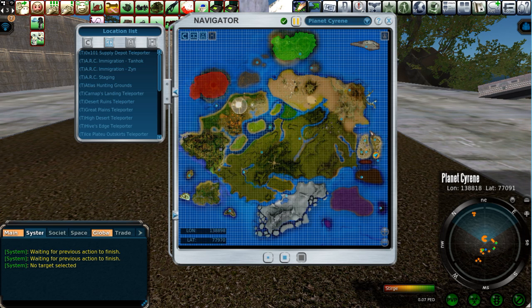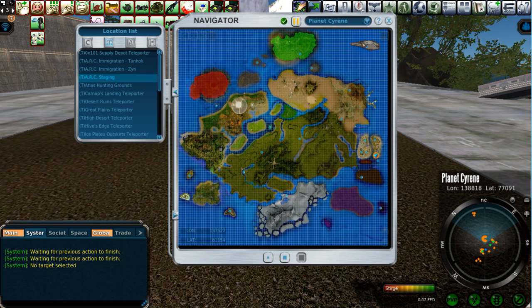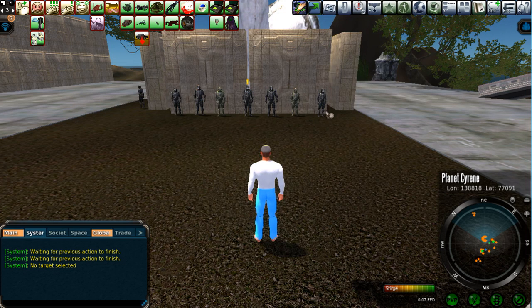Everything you're going to want to do to start when you first enter the planet's atmosphere — if you're not starting as a noob — you're going to enter at the Skylabs teleporter. I would teleport as quickly as possible over to the Arc Staging Area, where I currently am, and begin by picking up the missions with all of these wonderful people right here.